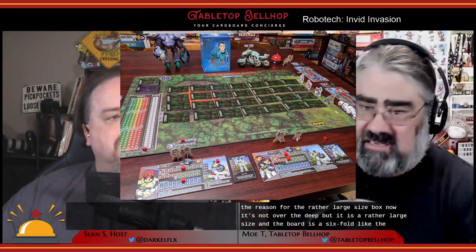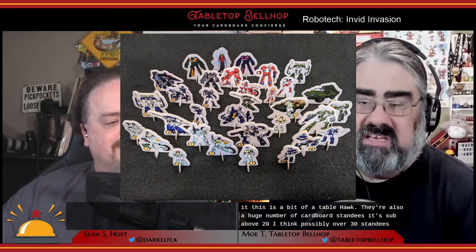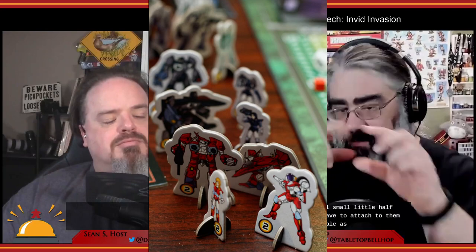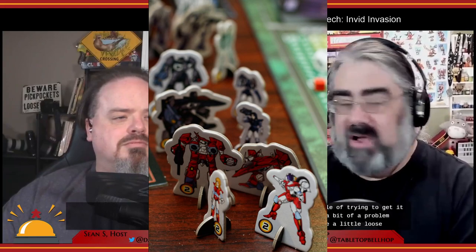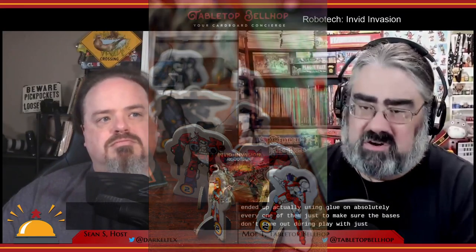There are a huge number of cardboard standees — above 20, possibly over 30. These did punch well, but the small half-circle stands you have to attach to them gave us some trouble, especially getting the notch out, and assembling them was also a problem — some were a little loose. I ended up using glue on absolutely every one of them to make sure the bases don't come off during play. By doing this I also had to toss out the cardboard box insert to fit everything back in the box, though the insert was just a cardboard trough like you find in many games.